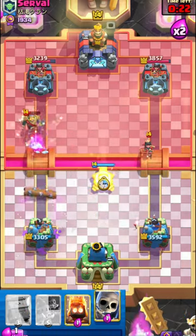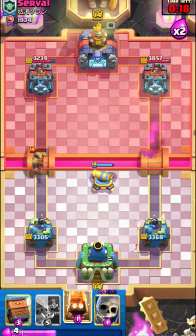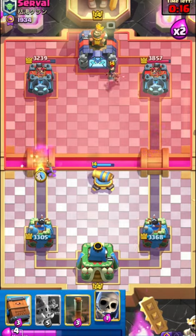Here I use my Cannon to kill the Princess. The Cannon also prevents the enemy from placing another Princess at the bridge.